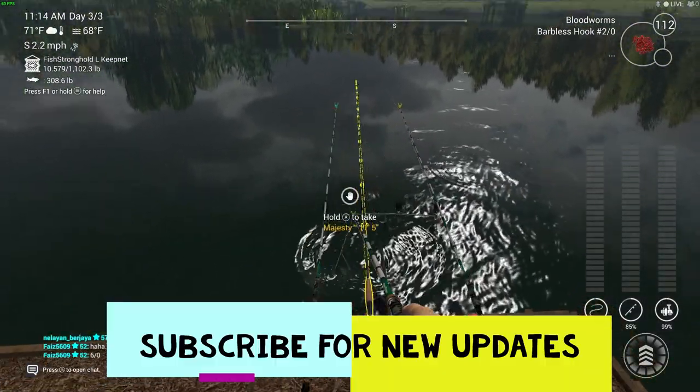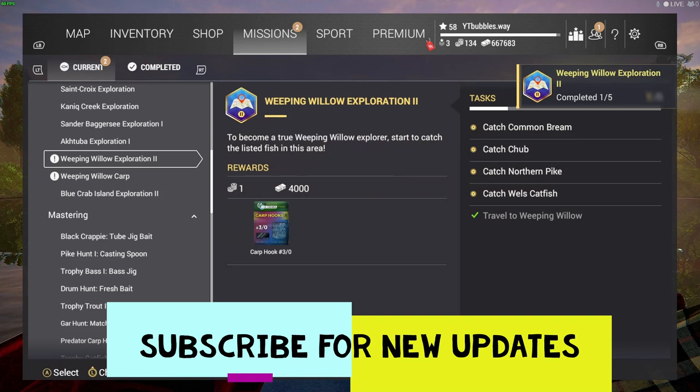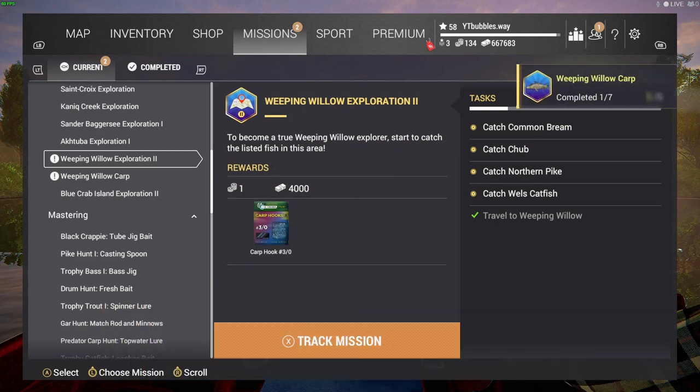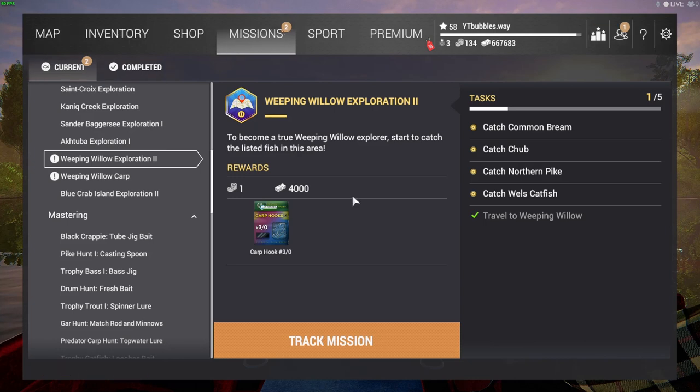Weeping Willow Exploration One complete: three thousand cash, one gold coin, hot spices method as ground bait — we got that for free. For Exploration Two, we need wels catfish, northern pike, chub, and common bream — that should be pretty easy. We're going to have that video out not long after this one. Subscribe if you're new, turn on notifications, drop a like if this helps you out, and keep an eye out for Exploration Two coming very soon. Catch you people again soon!